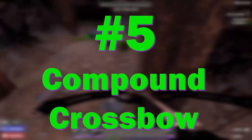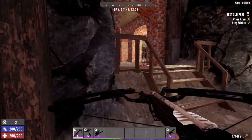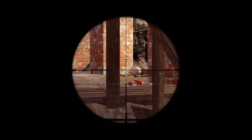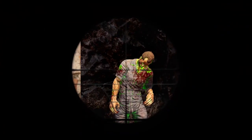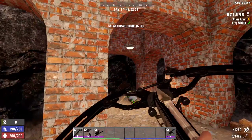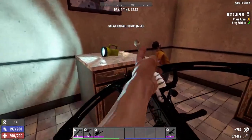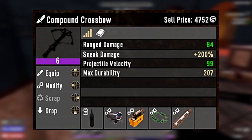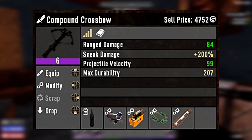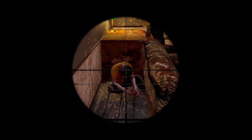Let's jump right into the list with number 5, the compound crossbow. Now this one actually surprised me a little bit — I did not think the compound crossbow would make this list. However, the compound crossbow using steel crossbow bolts does deal a tremendous amount of damage. You can use exploding crossbow bolts for even more damage, but explosives are off limits. A quality 6 compound crossbow fully decked out with mods will deal 84 ranged damage.